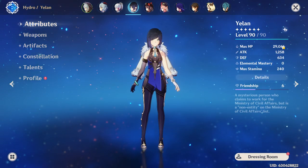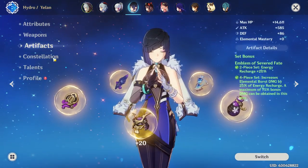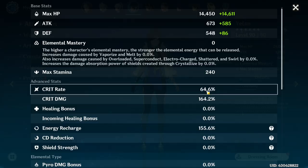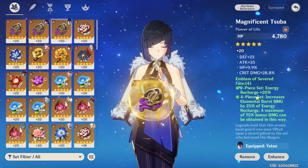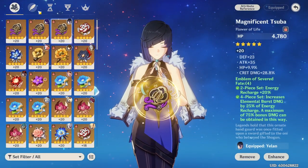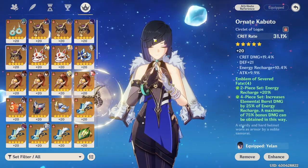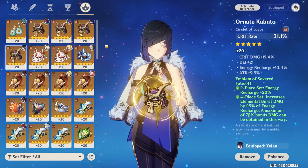Let's move on to your Yelan. 29k HP, 1.2k attack. Sag bow, level 70. 4-piece Emblem, C0 and 189. 64, 164, 155 — pretty good stats overall. Looking at the Artifacts: decent flower, a lot of crit damage — about 35 CV, pretty good. 36 CV, also pretty good. Hydro goblet could use some improvement. And your circlet is not bad. Overall, pretty good build.